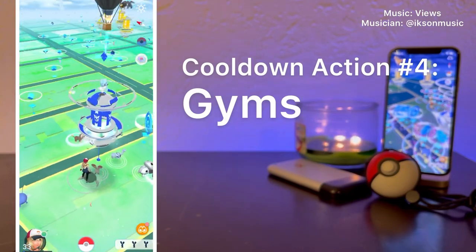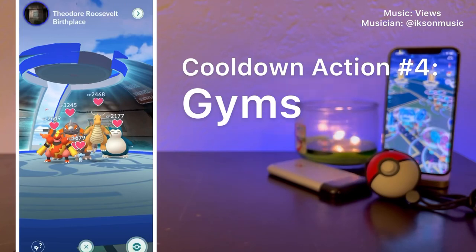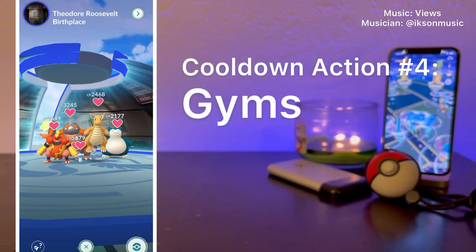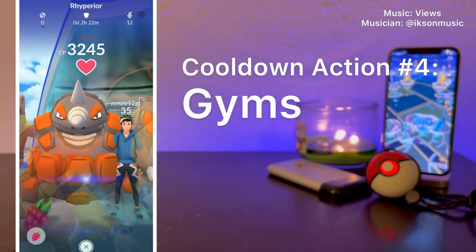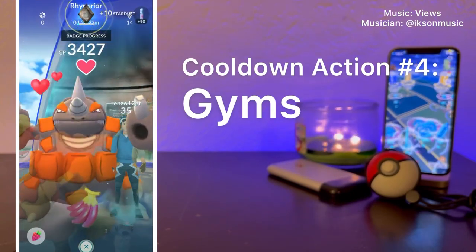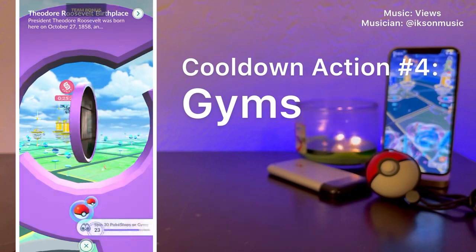Cooldown action number 4: Gyms. Same as with Pokestops — just tapping the gym does not trigger your cooldown location. Only feeding berries to the Pokemon, battling the gym, adding Pokemon to the gym, and spinning the gym photodisc will trigger your cooldown location.